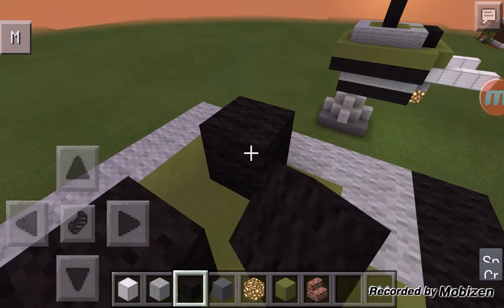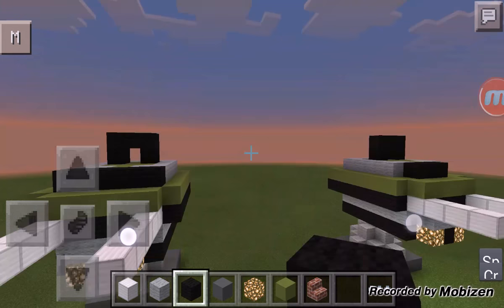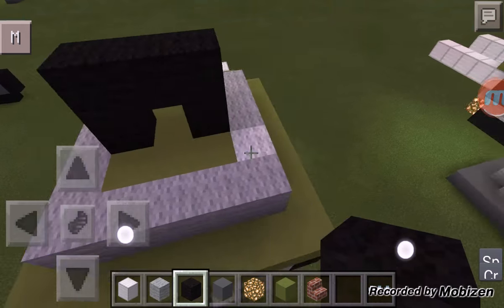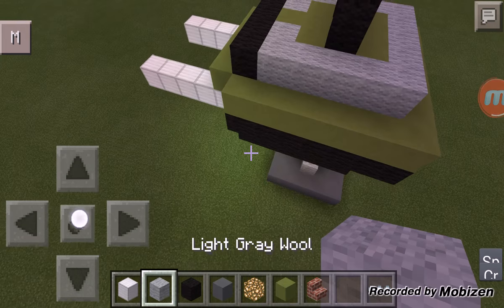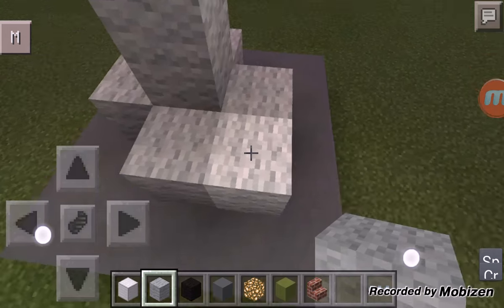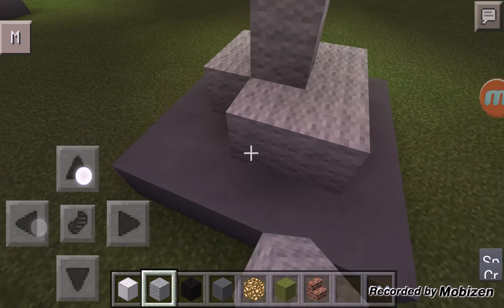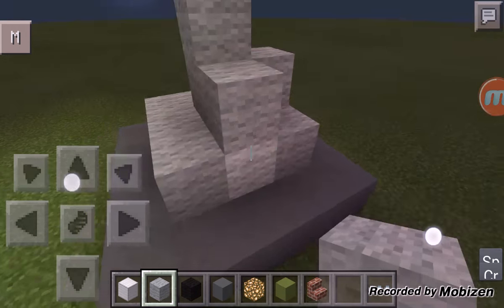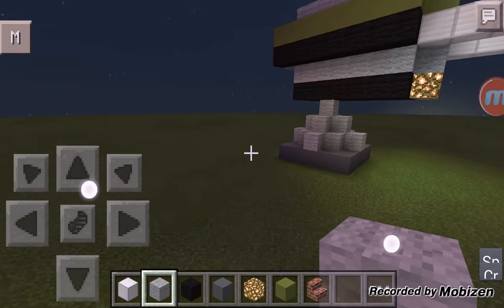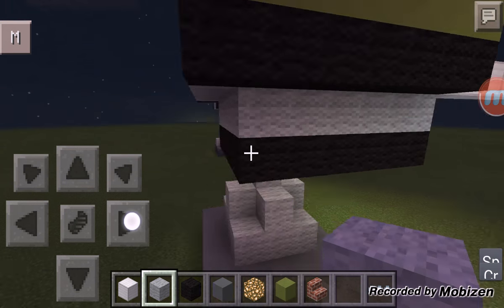Then you put two blocks like this, and there you have your turret. That's how you build a turret — hope you guys enjoy it. If you want to grow one in here and this is too skinny for you, just put a full square like this, and then do it like this. Mine's a bit fatter, but that's a little too Minecrafty. There — that's how you build a turret.